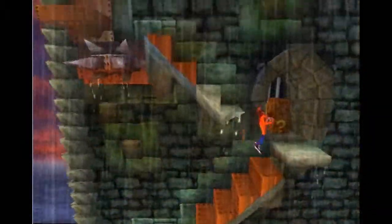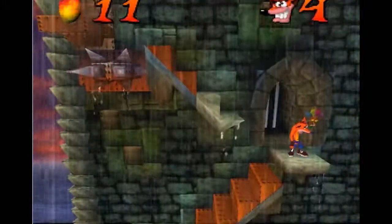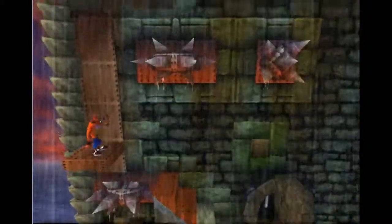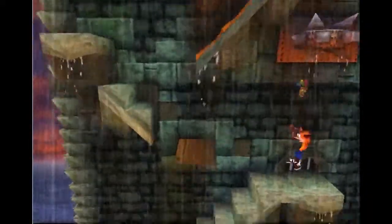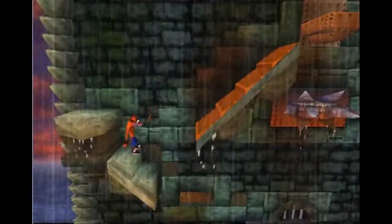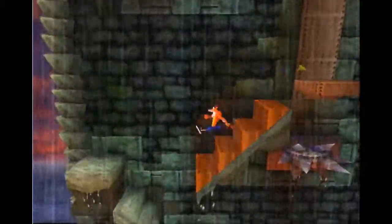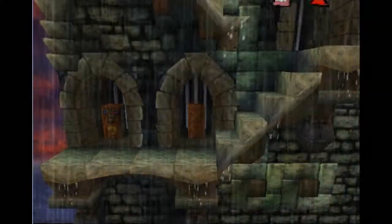I think we saw a platform like this back in Slippery Climb. What did I just collect? That must have been one of those broken bonus icons — I remember reading something about them. This stage was originally supposed to be home to the second set of Cortex icons, if you can believe it, because that's just what a stage like this needs. But I'm going to need to be careful not to collect all three of them, because if I do, that will crash the game and I'll have to start over.